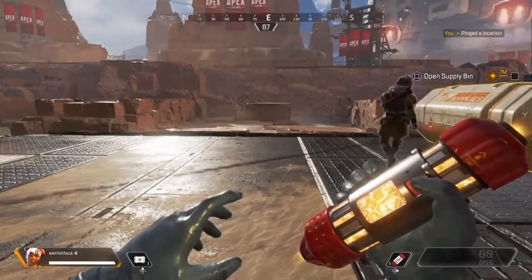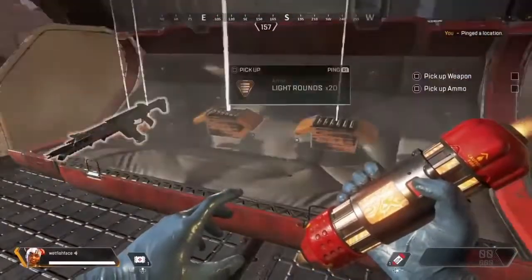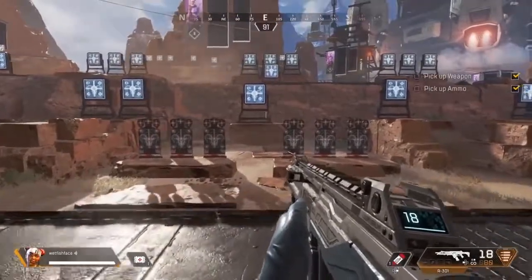Inside the supply bin, you will find a weapon and ammo. Go. Arm yourself. The battle calls upon you.